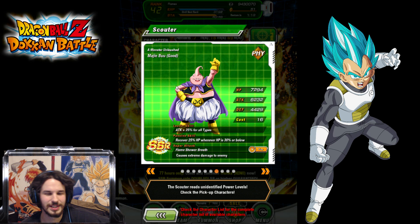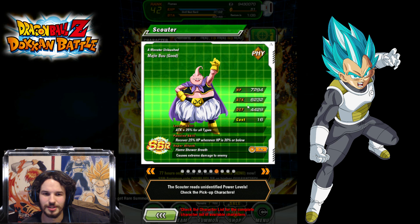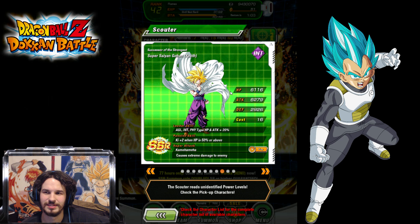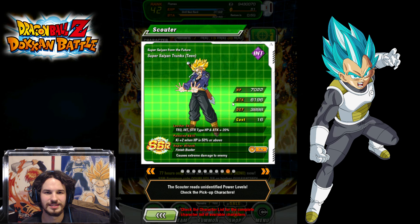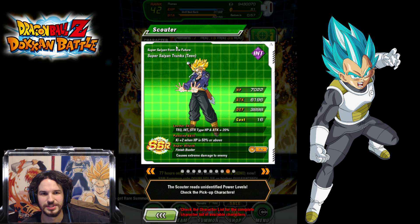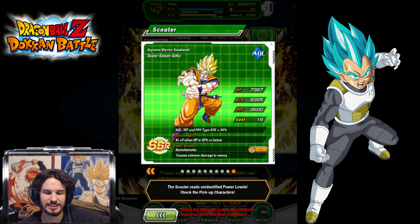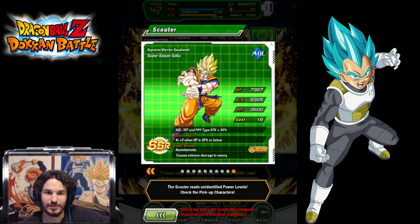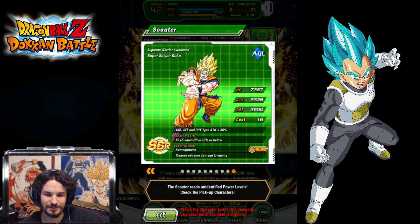Majin Buu — I'm pretty sure he can Dokkan. I got him on my main account; he's supposed to be pretty good for taking damage and getting HP. You also got the Gohan Dokkan and this version of Trunks. We also got the one that everyone just got for the special crossover event, so everyone has this now. With the other event you can get so many of the Super Saiyans and level them up anyway, if you got time.